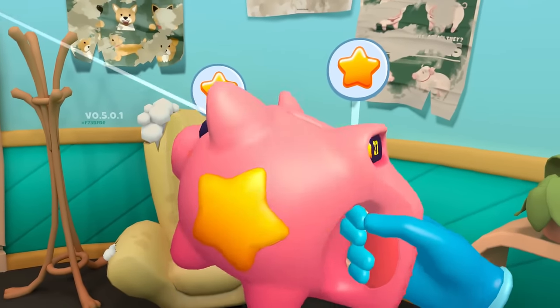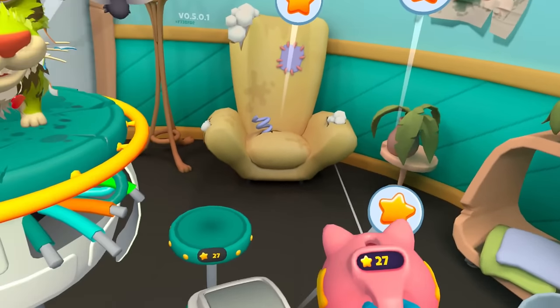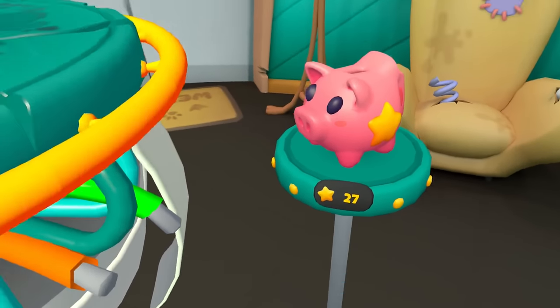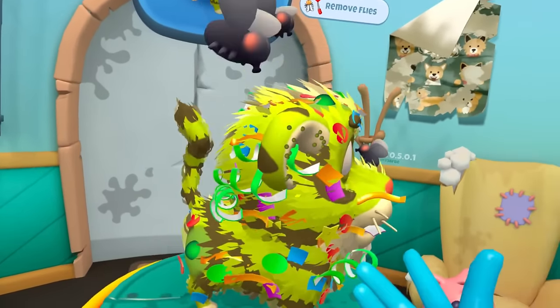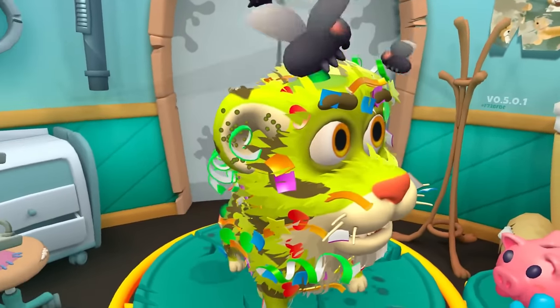What is this thing? Oh, that's awesome. I've got a pig. I don't know what I do with the pig — I guess I have to shoot stuff. The pig says 27 stars. Maybe if we fix this little monster of whatever the heck this is, we can get some more stars.